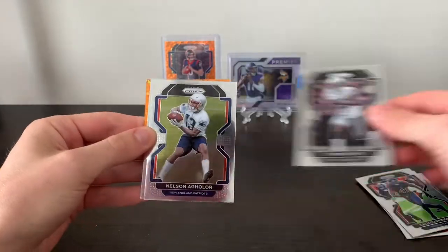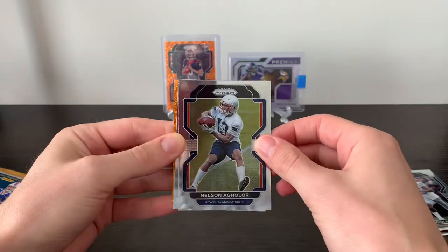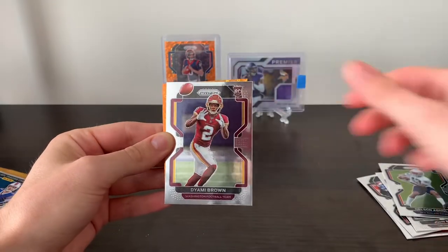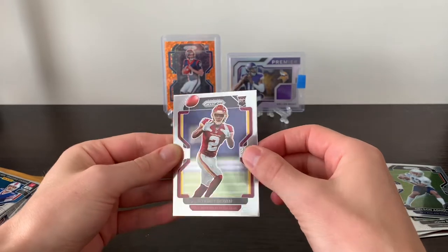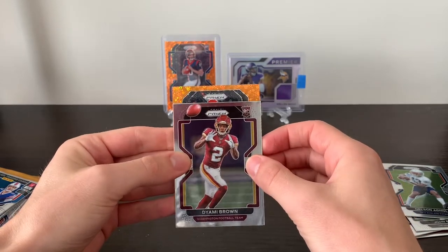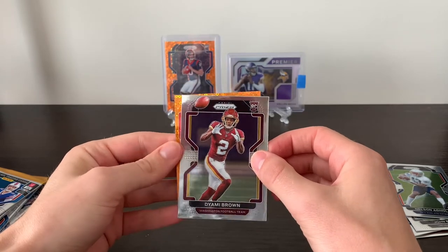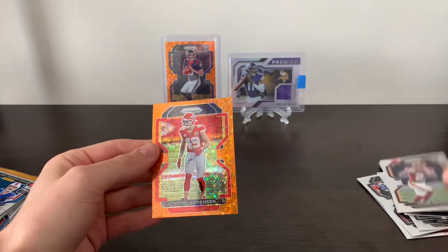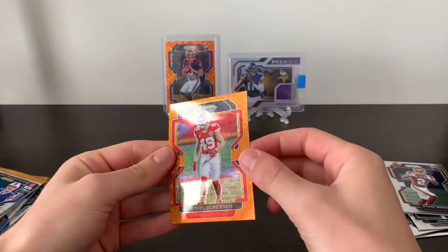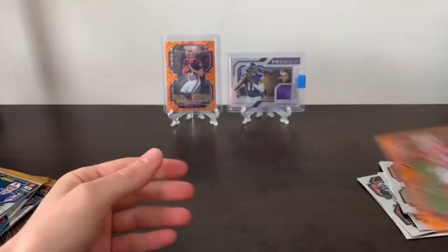John Brown. Nelson Aguilar. Deami Brown, our first rookie for the football team. Kansas City Chiefs — no rookie on our second Disco here. Daniel Sorensen. Not the Chief we're looking for there either. But again, I really do like the look of these Orange Disco cards.